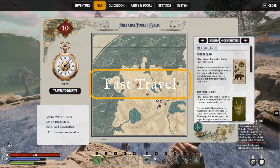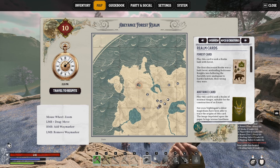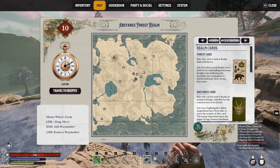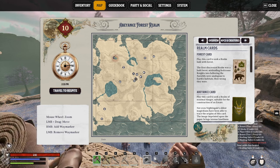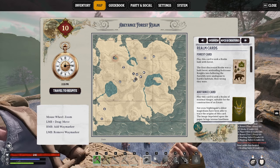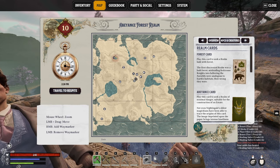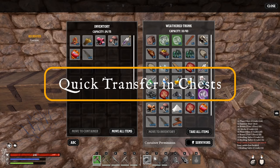If you press M to open up your map interface you can see the level of the realm you're in, the map itself, and what cards you currently have active. There's a little button that says 'travel to respite.' If you are on your abeyance realm - your home realm where you've got your estate - this will simply fast travel you back to your estate. Say for example you've traveled all the way across the map and just need to drop stuff off - press travel to respite and it will take you back. This also works on other realms to bring you back to your abeyance estate realm.